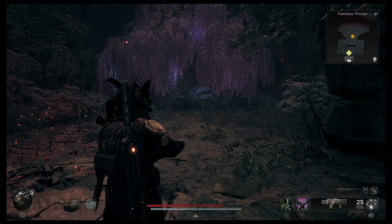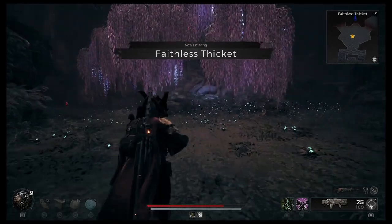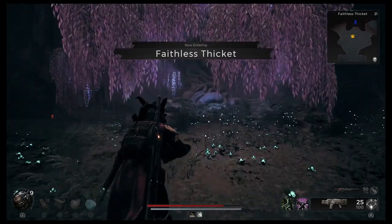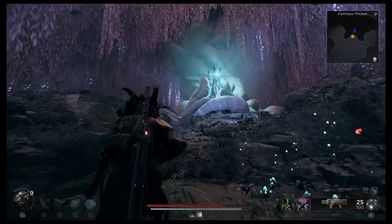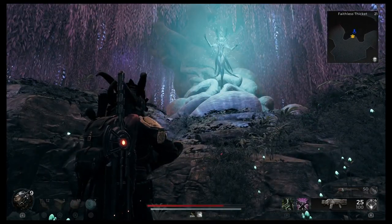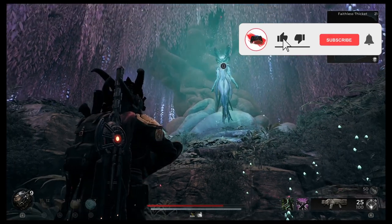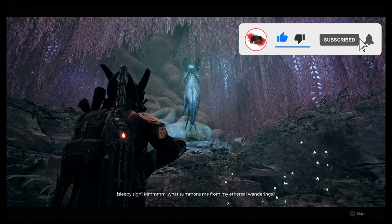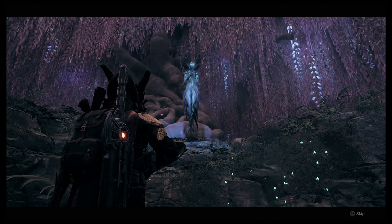Welcome to another Remnant 2 video. Today we're talking about Mydra and all of the items you can get from her. You can find Mydra on the Yaesha overworld — I found her inside of the Faithless Thicket, but she can spawn in other areas as well. The tree is pretty hard to miss, so once you see it you'll know you've found her.